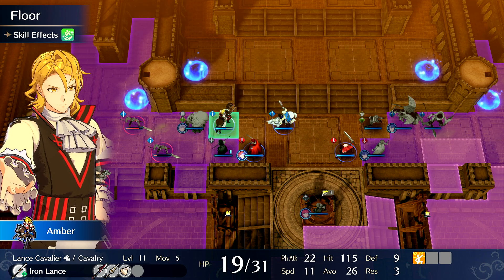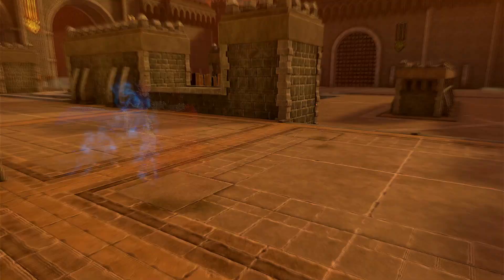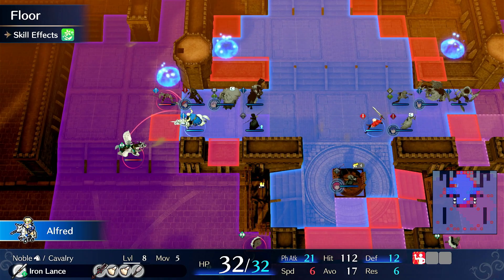Move Amber out of the way. Heal. Trigger Gentle Flower — that's fine. I do have to be mindful of his speed, which is actually very bad. Alfred can move in and kill this, and then he needs to turtle so enemies can wrap around him.